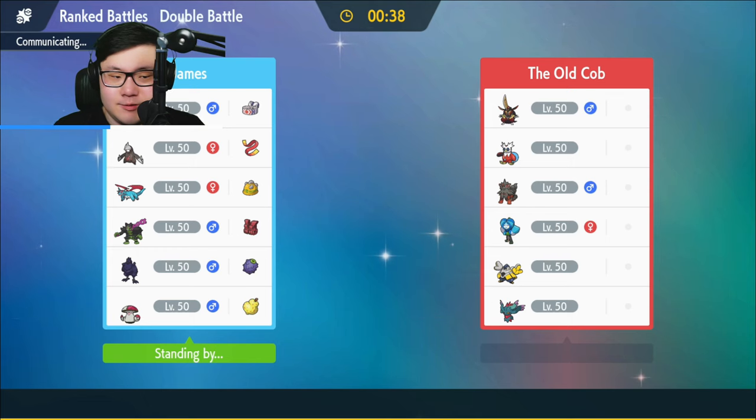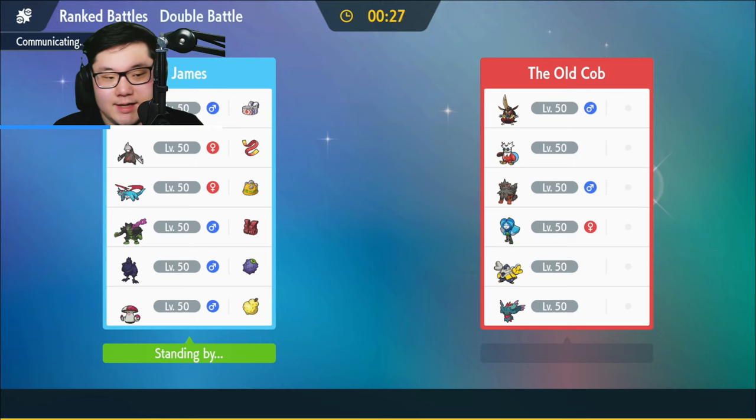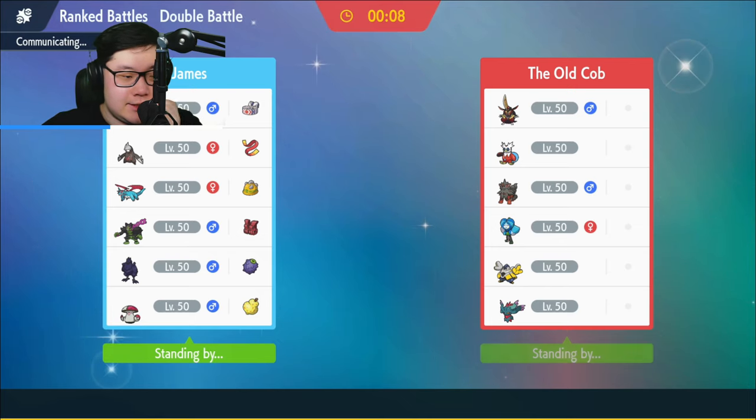Salamence can put in work — it has Intimidate — but I don't think it's 100% necessary here. If they lead with Arcanine, they always get threatened by the Okidogi. Okidogi is going to be really good here because they don't exactly have a way to one-shot it or do super heavy damage to it. It has to be like Choice Band Arcanine and Specs Flutter for really heavy damage. A lot of this is just about protecting the Okidogi. If I have Rage Powder, it should be fine.